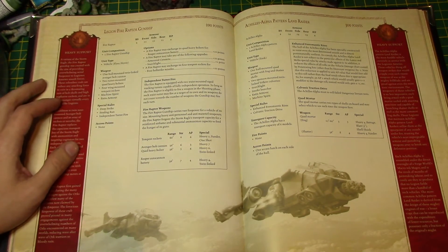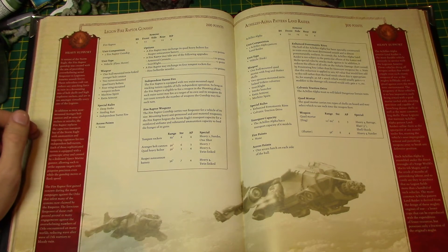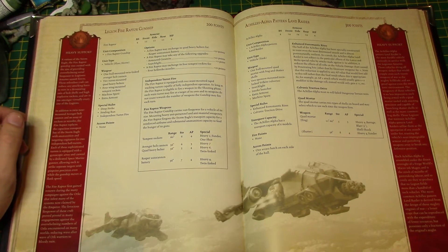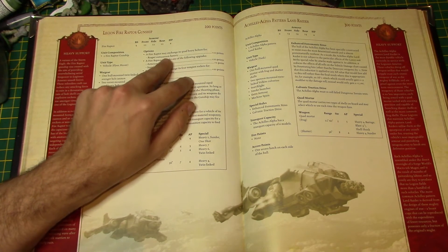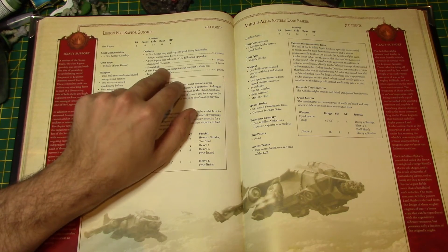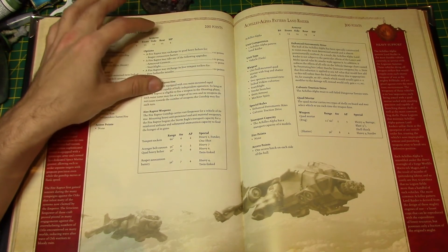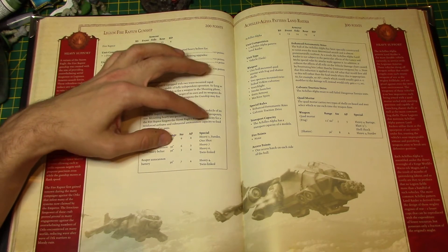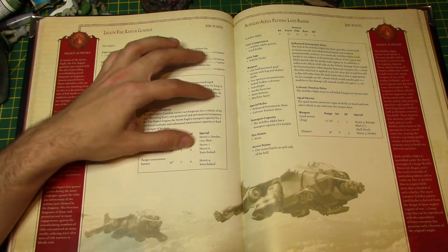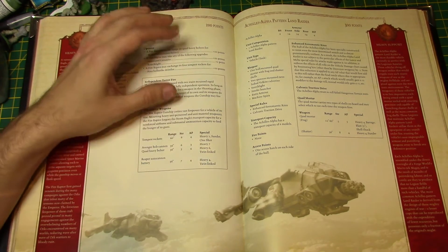The Fire Raptor is one of my favorite things. It's Front, Side, and Rear Armor 12, 4 hull points, BS4. It's a gunship vehicle with one hull-mounted Twin-Linked Avenger Bolt Cannon, 2 turret-mounted Quad Heavy Bolters, 4 wing-mounted Tempest Rockets, Machine Spirit, Extra Armor, Deep Strike, Strafing Run, and Independent Turret Fire. It can exchange its heavy bolters for a Reaper Autocannon Battery. Tempest Rockets are 60-inch range, Strength 6, AP4, Heavy 1, Sunder, one shot. The Quad Heavy Bolter is 36-inch range, Strength 5, AP4, Heavy 6, Twin-Linked. The Reaper Autocannon is 36-inch range, Strength 7, AP4, Heavy 4, Twin-Linked — and you can have one on each side. Brutal.